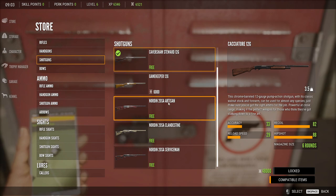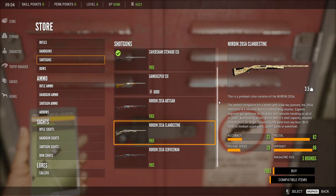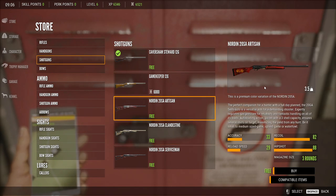Alright, so we have the Artisan, the Clandestine, and the Servicemen. They have different tips on the front of the weapon. The Clandestine has a red tip on the end that's pretty easy to see. The Artisan also has a pretty good tip. But the Servicemen has a black tip, so you want to scope it. It's got 3 rounds instead of 2, with the same stats as a gamekeeper except reload speed — but the reload comes from the bottom. It's a decent weapon. I'm thinking of having a 3.5 weapon and running the 20 SA.